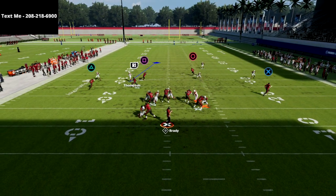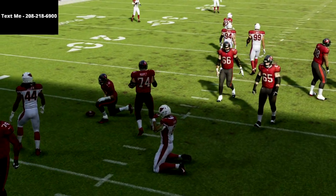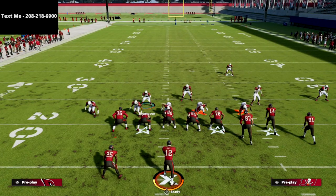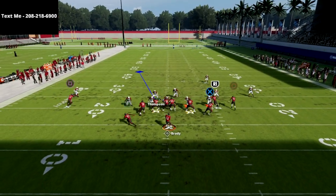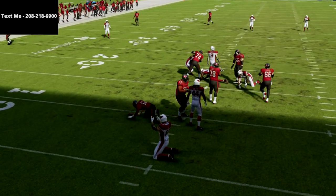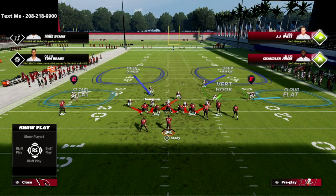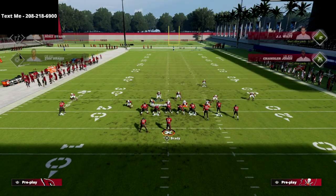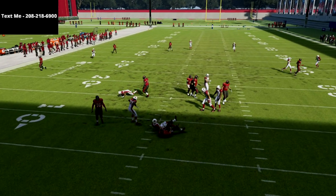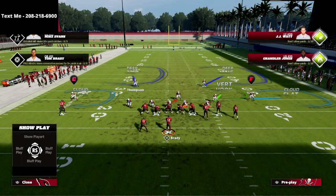What you're going to see is you're going to either get A-gap pressure or double A-gap pressure. Oftentimes I get double A-gap pressure out of this. I like to user kind of right in here, hold left trigger, and there you see JJ Watt coming through the A-gap — that is very common. In Madden Ultimate Team you can put 'Unpredictable' on these guys and it makes it even better. Double A-gap pressure coming right in just like that, every single time.